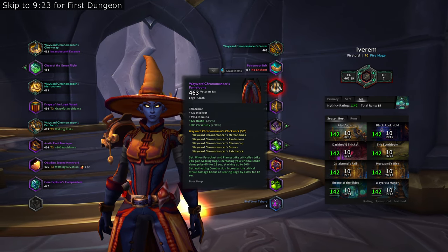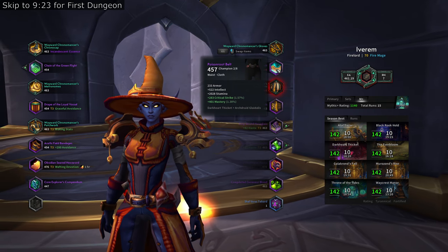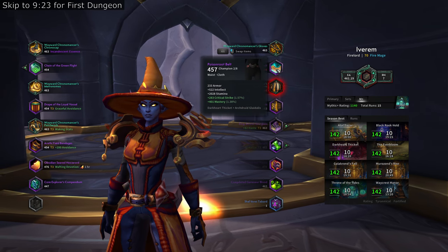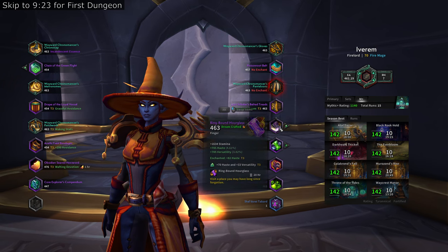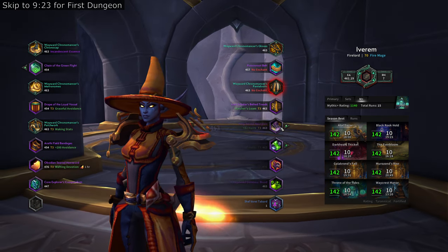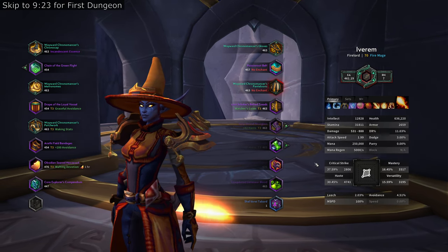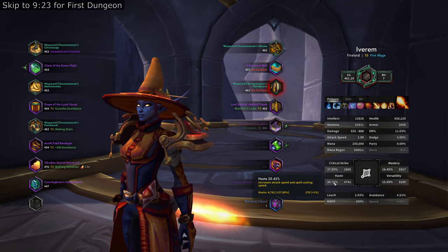I'm going to put the belt enchant on a crafted belt rather than this one, because I will eventually craft the belt and once I do I know I'm not going to be replacing it. I crafted myself one of each of these rings because I wanted the extra sockets and more control over my stat distribution — I really just wanted to get a bit more haste.